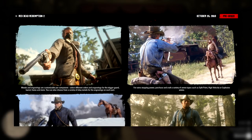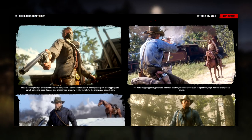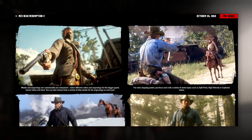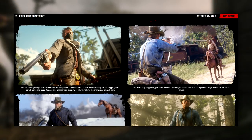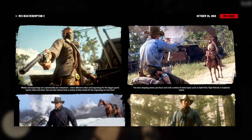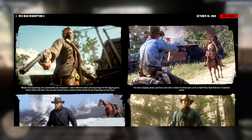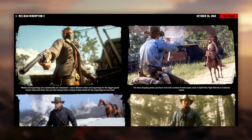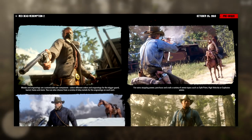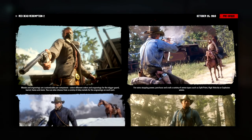We've got Arthur on a horse shooting, and below it says: purchase and craft a variety of ammo types such as split point, high velocity, or explosive ammo. We know we will be able to craft ammunition in Red Dead Redemption 2. Split point ammo is when you fire a bullet and it creates multiple projectiles which spread and hit areas you have targeted. High velocity ammunition is basically fast-travelling bullets. Explosive ammo would be ammunition that explodes on impact, which is probably going to be my favourite when it comes to tricky situations.